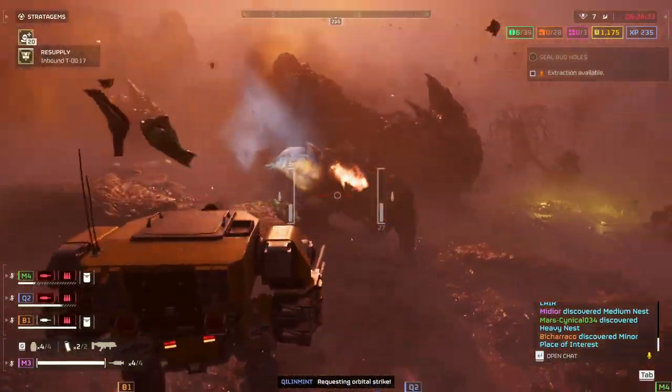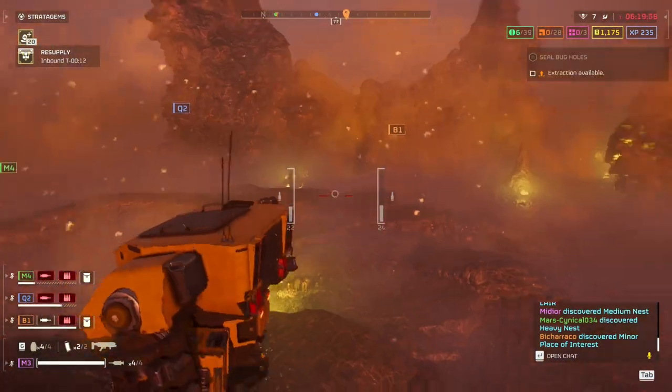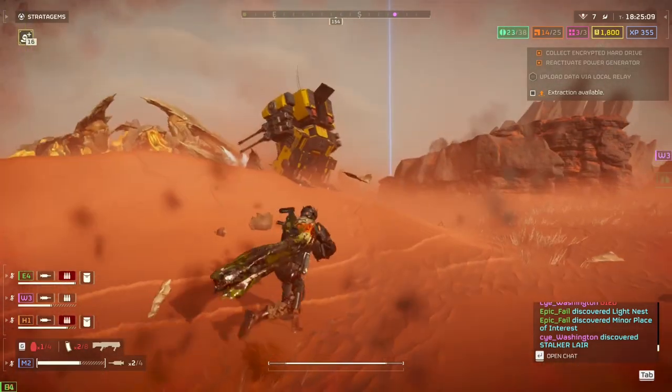When it comes to the elite bugs, chargers are pretty easy to take down. You just sidestep their charge and shoot them in the butt or the side and let them bleed out. When it comes to the bio titans, I prefer to get out and hit them with an orbital rail strike and/or EATs. Save the exosuit ammo.